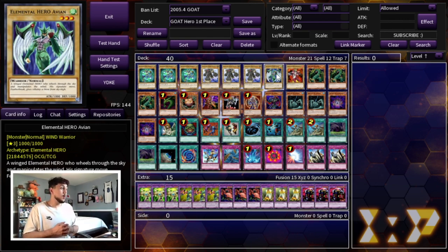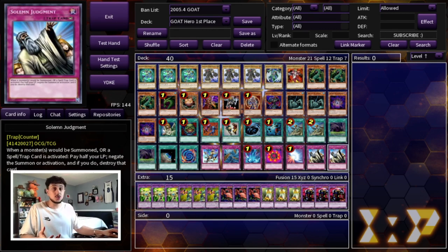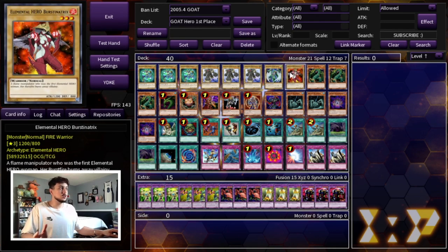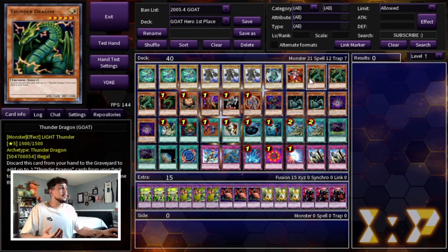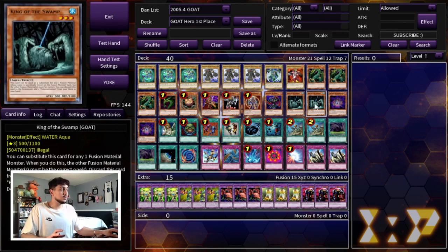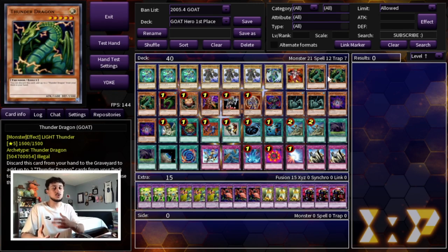For what I would put in instead, I'd probably add more traps — maybe a second Return from the Different Dimension and a third Judgment. Judgment was just MVP for me. As for the hero lineup, we're playing three Thunder Dragon. You might be wondering why Thunder Dragon in a hero-based deck — well, there's a card in the extra deck, Twin-Headed Thunder Dragon, that's very easy to make with Fusion Gate, and it just provides a big body on the board.